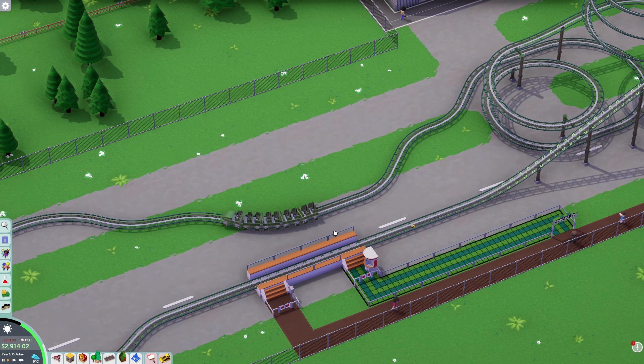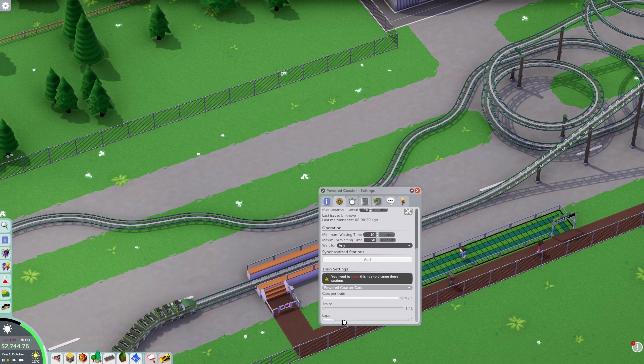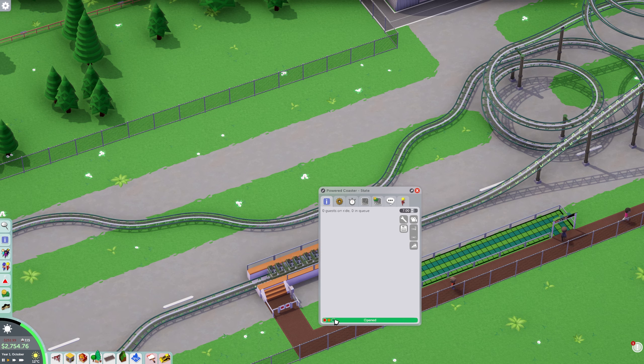I'm quite happy with that. Were there any other options? Oh sorry, it's set to two laps — turn it off, we don't want it doing two laps. We want it to do one lap. When can we get two trains? We can't. We'll just have one then. Should have built the platform a little bit bigger. Let's get it open.